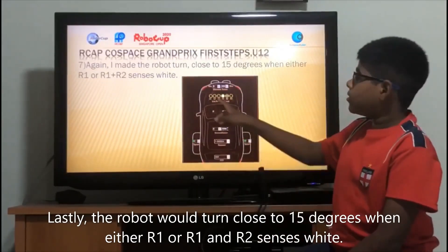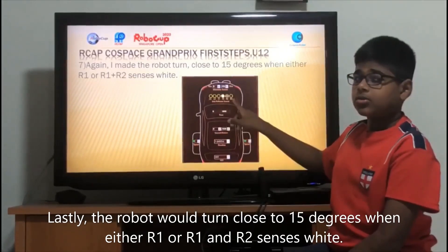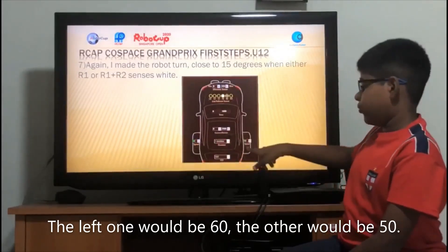Lastly, the robot will turn close to 15 degrees when either R1, or R1 and R2, senses white. The left one will be 60 and the other one will be 50.